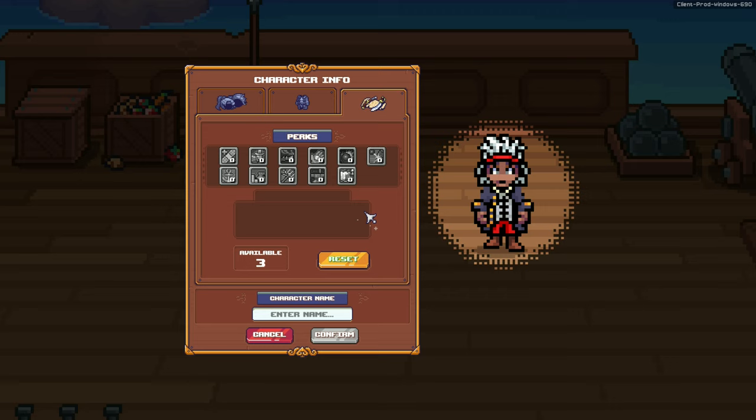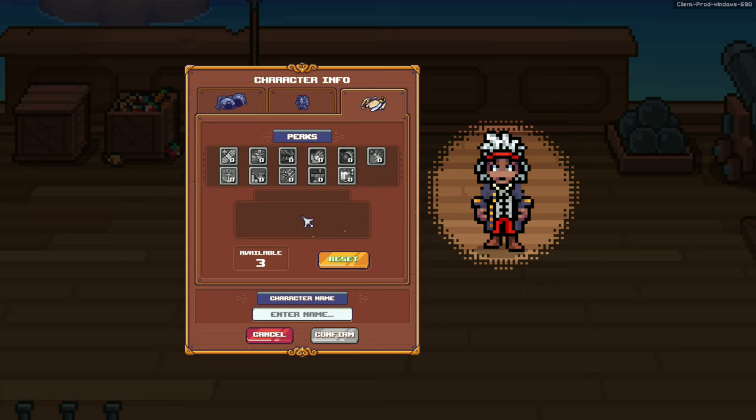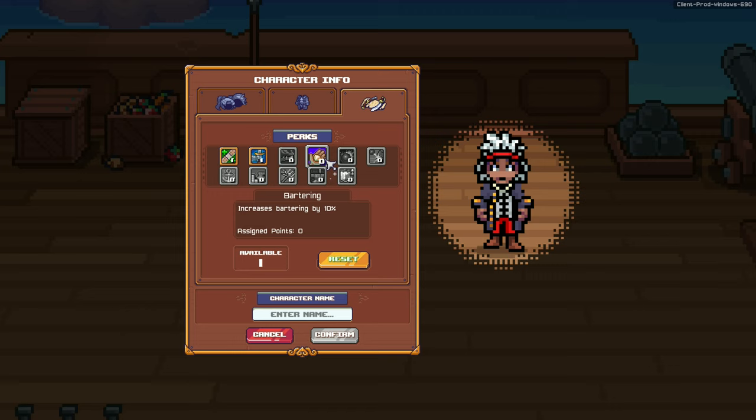By the way, there's ship combat in this game — I already saw the trailer, and we can battle enemies using our ship. It's action combat. So let's pick healing, melee damage, and ship damage. We have one more available point — okay, we're picking melee.